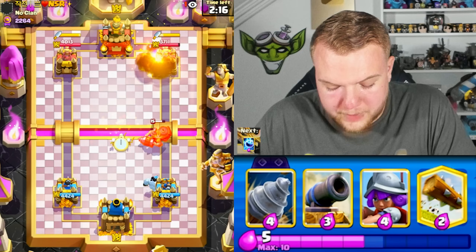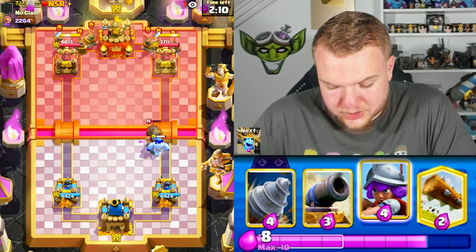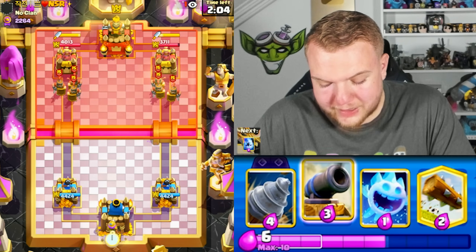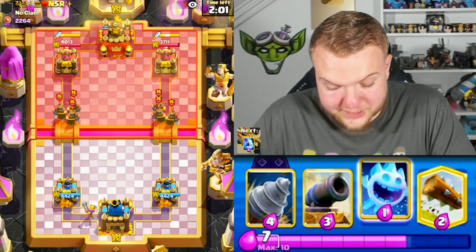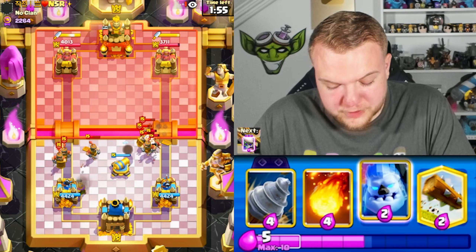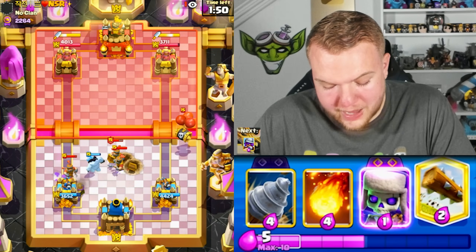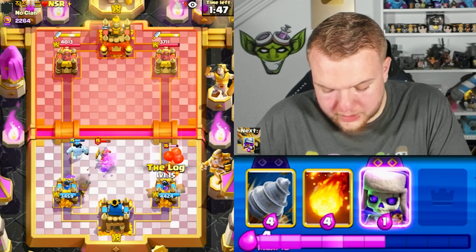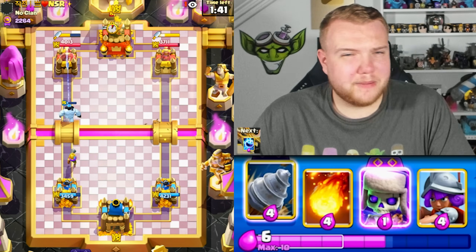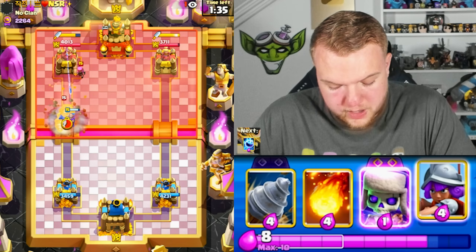He just lets his troops go. Recruits deck — we should be decent against this type of deck. We have quick cycle, Log, Musketeer, and Cannon to distract the Skeleton Barrel. But at the same time he has a lot of spammy cards. I feel like we won't have enough spells — even with Log and Fireball — because this deck has so many different ways to pressure and be annoying. Recruits get quite a lot of damage. Log to the right, thinking about Drill but without Log I won't risk it against Goblin Gang.